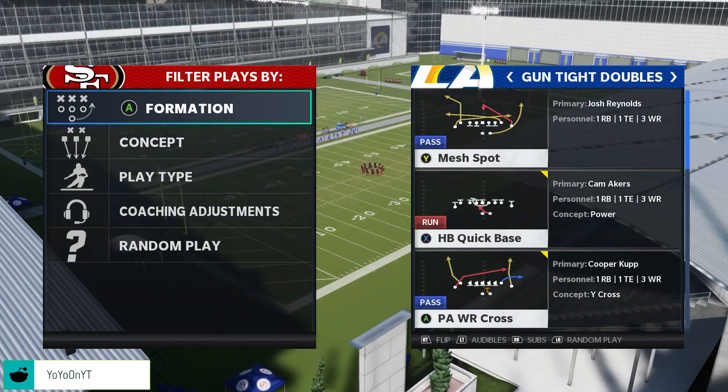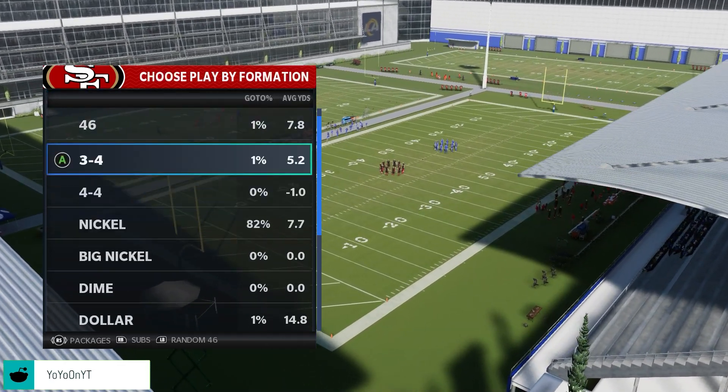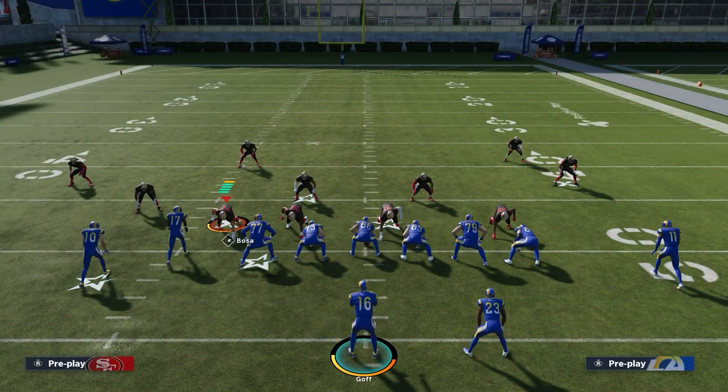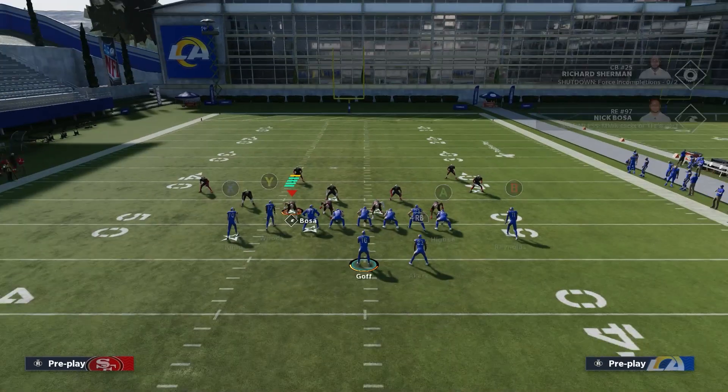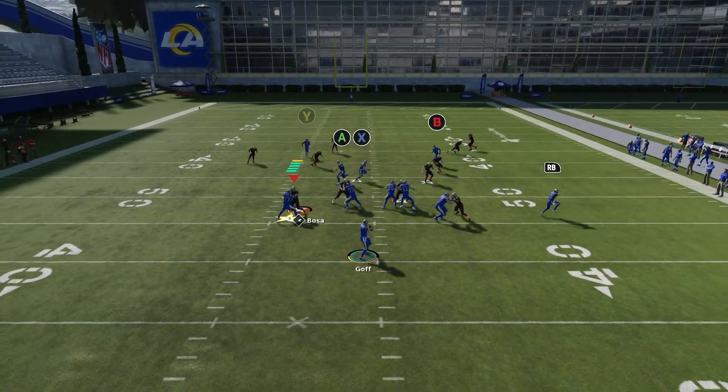That's pretty much it for the pre-play adjustments. Now we're going to call Mesh Spot and run it against a couple of random Big Nickel Over G plays. The first setup is just running the play stock — that's literally it. You have some pretty good routes, and then in the second and third setups we'll make adjustments to make this offense even better.